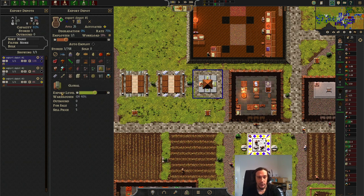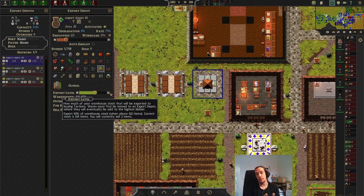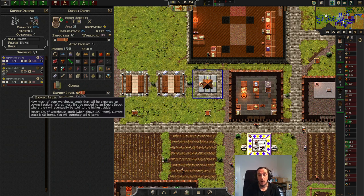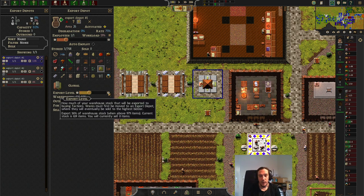Here you set up what export level should be aimed for. This sounds a little complicated but it's actually not — you tell the game how much of your stock is going to be sold. Here we have 60% of the warehouse stock, or when I'm above 612 items. Basically in this slider you set up your reserve: how much do you want to keep for yourself before you start selling. If you don't want to sell much, you set up something like this — here we're only exporting 10% of the warehouse stock, so only when I'm above 1300 items will I start selling.